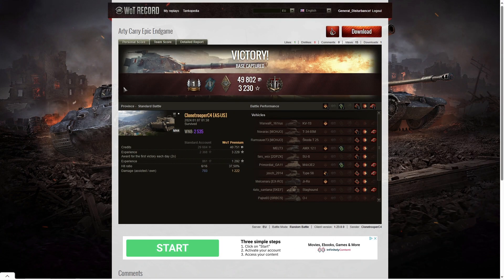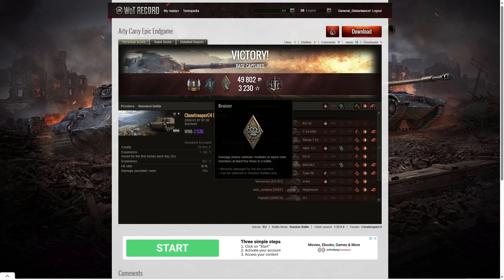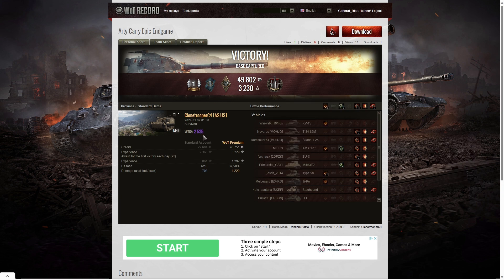Here are the end of battle stats. That was the first first-class tanker for Clone Trooper C4 in the M44 of the ASUS clan. He managed to get a Fighter badge for getting at least four kills - in fact he got five in this one, one short of getting a top gun. When it came to the Bruiser medal, he got 10 critical hits, five more than needed. He also got the Brothers in Arms because he had at least three kills, so did his platoon mate, and they both won the game. His WN8 was 2,535, which is Unicorn standard.